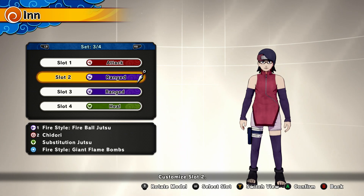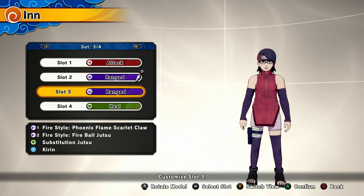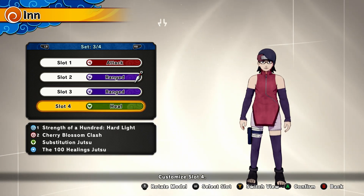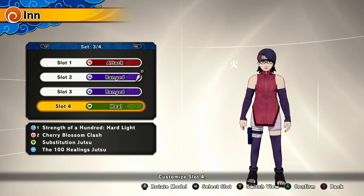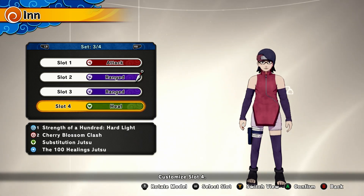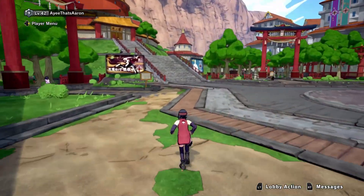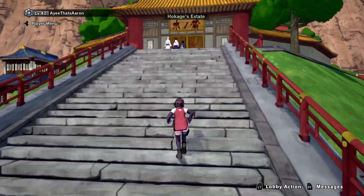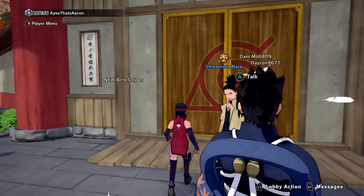Next we have two range type presets. One is Fireball, Chidori, Substitution, and Giant Flame Bombs. The other is Phoenix Flame Scarlet Claw, Fireball Jutsu, Substitution, and Kiting. And the last one is the heal type — just for spicing up the video — with 100 Healings Jutsu as the ultimate, Strength of 100 Heart Light, Cherry Blossom Clash, and Substitution. But more than likely we're going to use the first two presets most, because they really hit the mark for what Sadara would be capable of if they updated her model in Shinobi Striker.